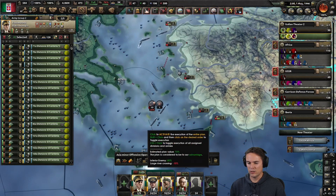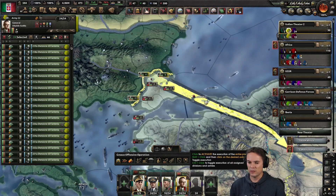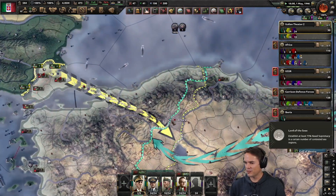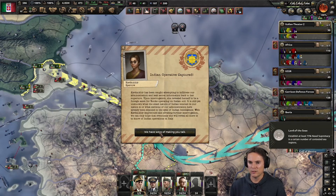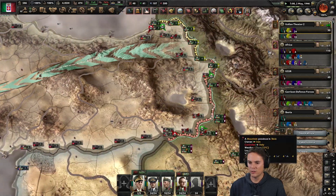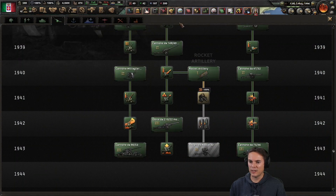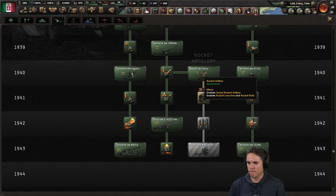Trigger you as well — let's see how this goes. Lord of the Seas: establish at least 75 naval supremacy in a certain number of contested sea regions. Turkey joined the Comintern as well, so this is possibly going to be a costly maneuver. We're going well from that side — we can now develop all the new fancy plane stuff.